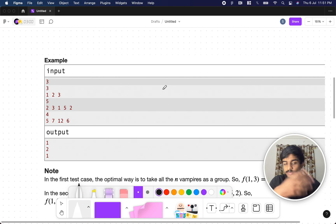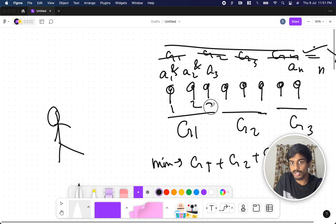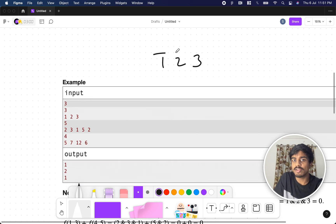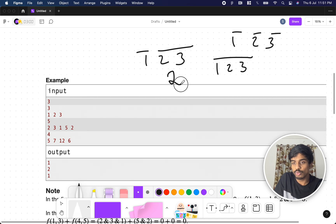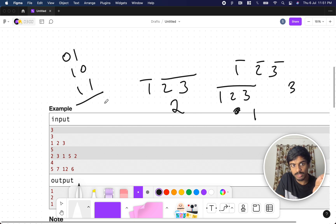Let's look at the first example: [1, 2, 3]. There are many ways to split. If you take all three together: 1 is 01 in binary, 2 is 10, 3 is 11. Since 10 appears in position, the AND is 00, which is zero. So for one group you get the value zero, which is the minimum.